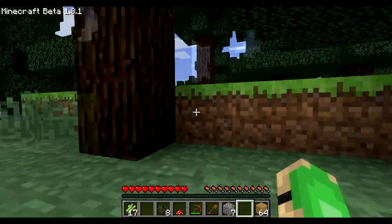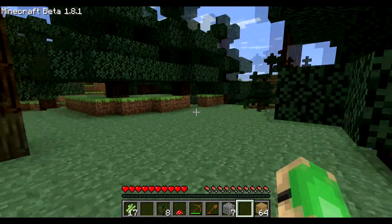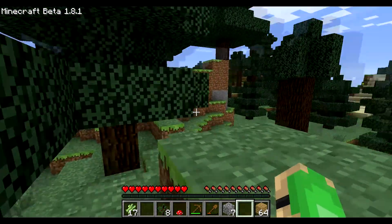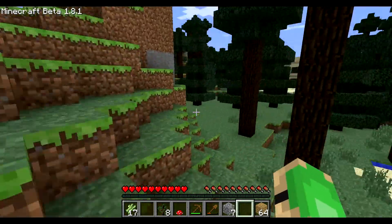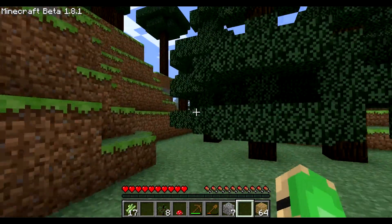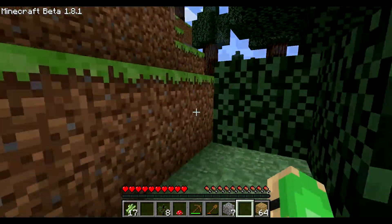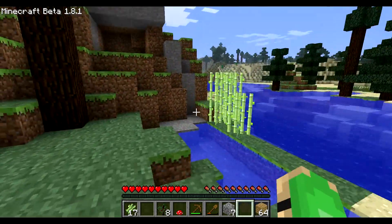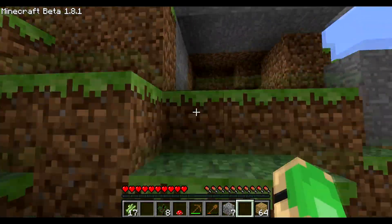To look for coal you try to find mountains because coal is always found in mountains. This one is not big enough — I have to find a big mountain and then there is a chance to find some coal.